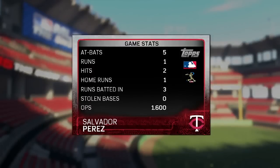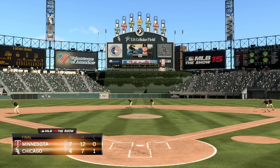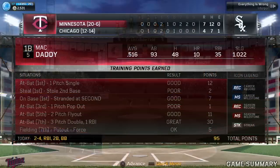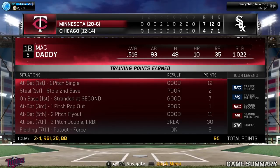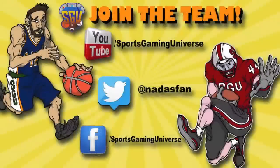Salvador Perez your Player of the Game, and now apparently a Twin — that's cool. That's going to wrap up the episode for Mac Daddy. The Twins are shot out of a cannon to start this thing at 20 and 6. Come back for more Road to the Show. Thanks for watching — if you enjoyed the video, subscribe here on YouTube to get daily videos from SGU as well as frequent live streaming events. Give us a follow on Twitter for up-to-the-minute info on channel uploads, and check out the SGU Facebook page. What are you waiting for? Join in on the fun today!